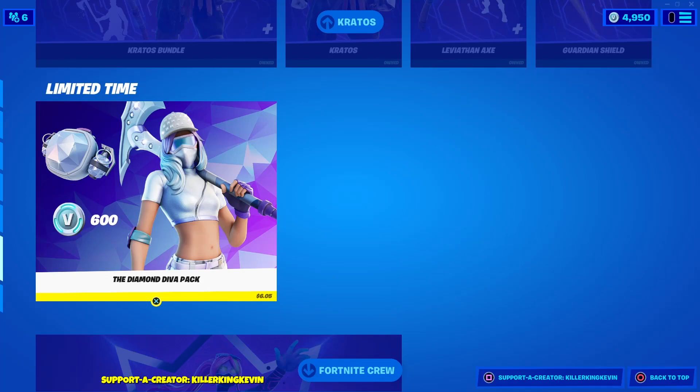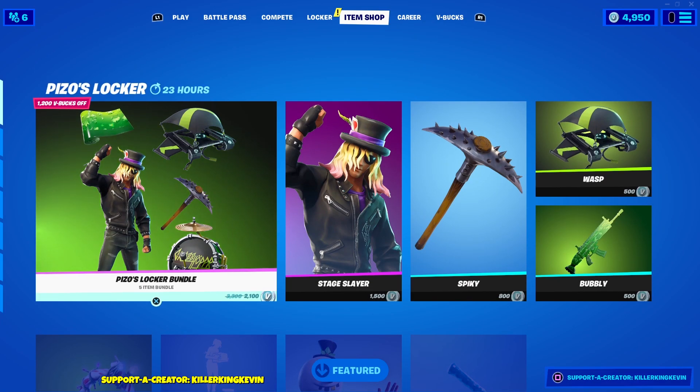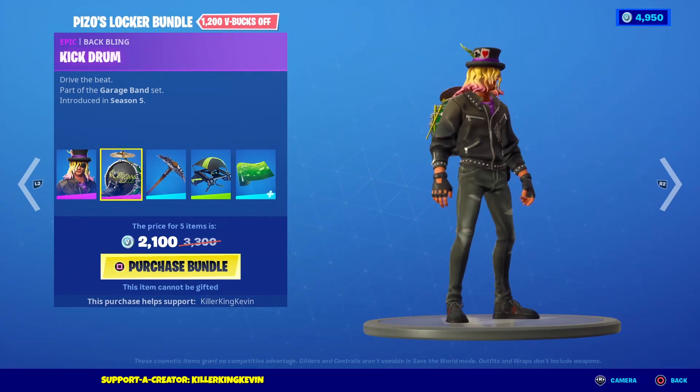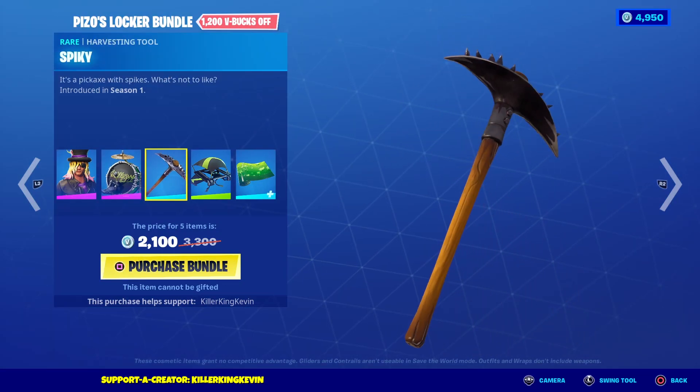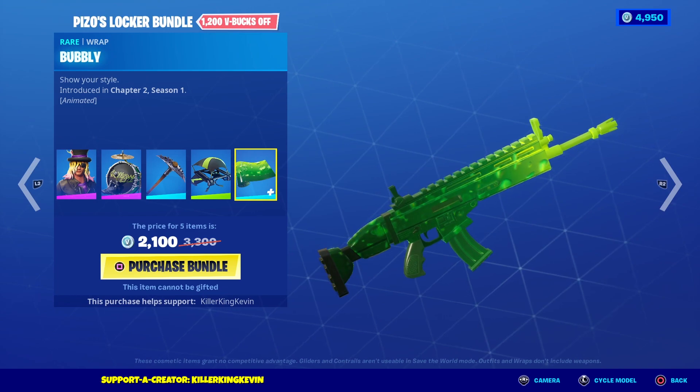Hey everyone, it's Killer King Kevin and we have the Diamond Diva Pack in the item shop right now, which is the Chapter 2 Season 5 Starter Pack. Also in this item shop, we have Pizzo's Locker Bundle — it's a bundle with the skin and everything that Pizzo uses in his locker. You've got a bunch of different items: the Stage Slayer skin, the Back Bling for the skin, the Spiky Pickaxe, the Wasp Glider, and finally the Bubbly Wrap.